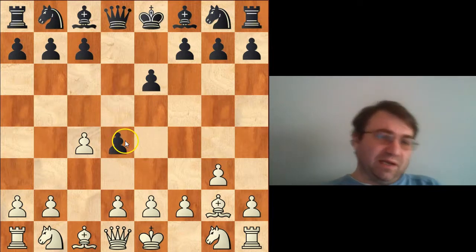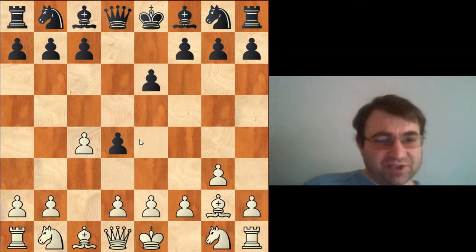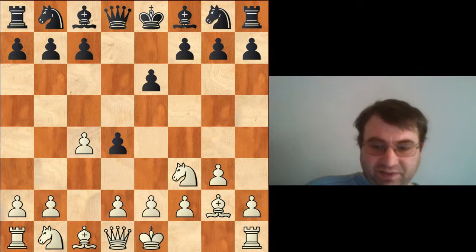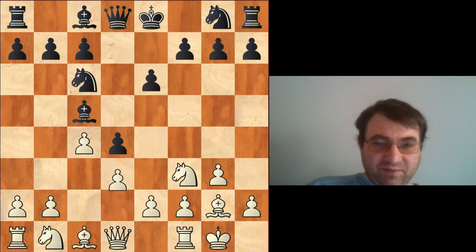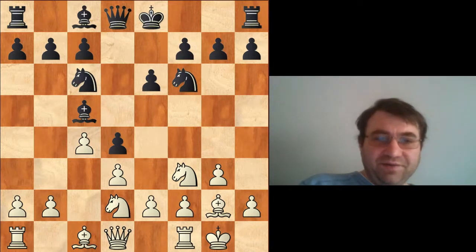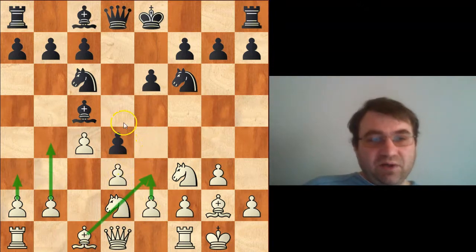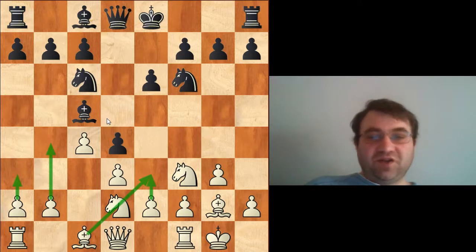Magnus pushed the pawn to d4, and now we have sort of what we could call a reverse Benoni, where the extra tempo for white should actually matter and white should get some sort of advantage. These extra tempos in this type of Benoni structure really do matter, because it's basically white's plan to eventually push his queenside pawn majority, play e3 takes, bishop e3, and go after the queenside and try to break apart the center. Every single tempo you can get in these positions makes a huge difference.